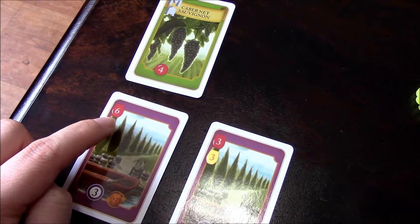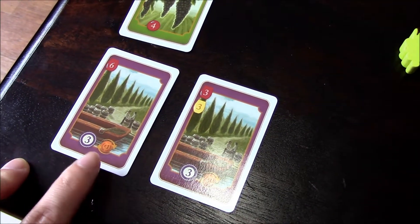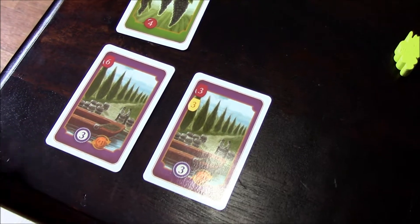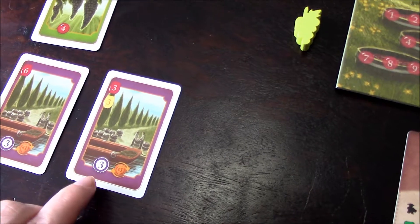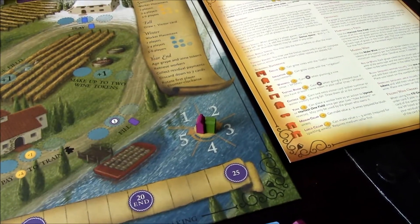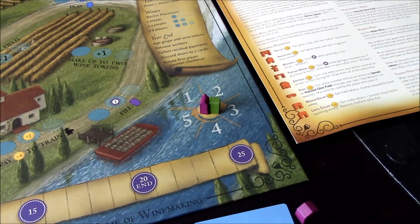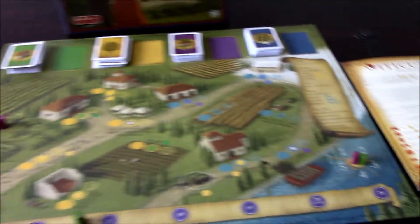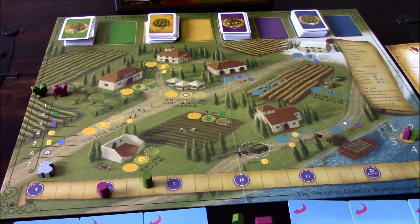Our contracts work like this: if we fulfill a contract requiring a level-six red wine, we get three victory points and increase our residual income by one step. Another contract requires a level-three red and a level-three white wine for three victory points. The residual income track goes up to level five — whatever level you're on, that's how much income you collect at the end of each round, called a year. A game lasts around seven or more years.